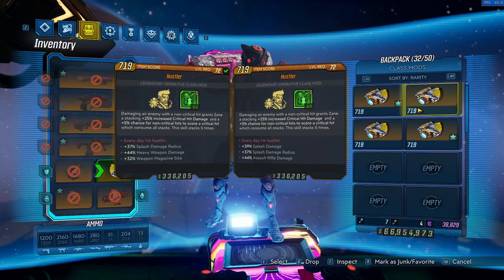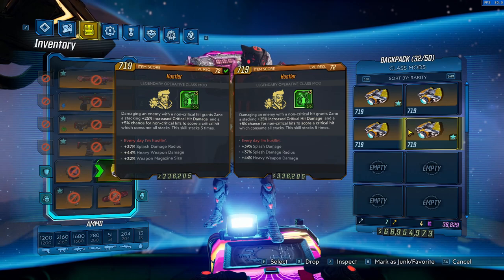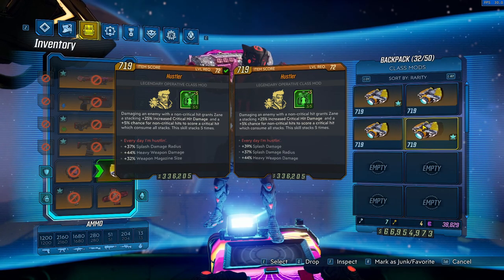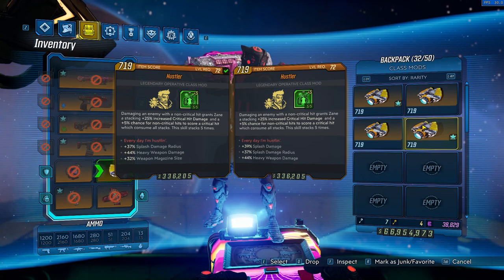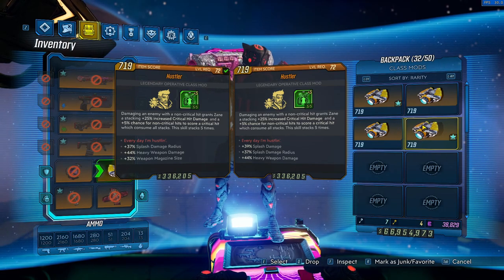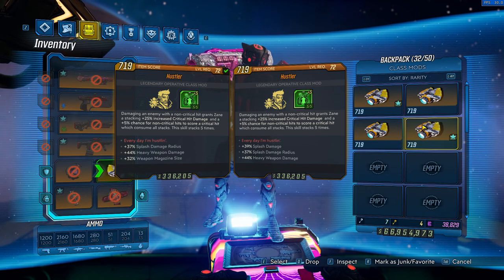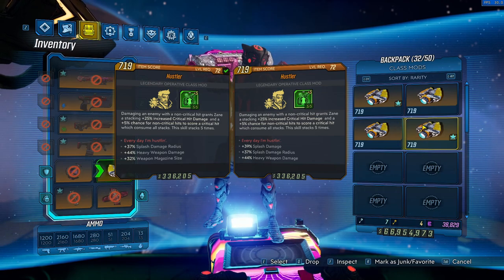Hustler is the main class mod — this is part of the name of the build, because this is the build. There's a bunch of options for passives. The go-to thing that you must have on a Hustler is the Splash Damage Radius Passive. You need this for this build to work well. It just opens up how far and often your gun can crit for Hustler, and it's noticeably different without having this passive.